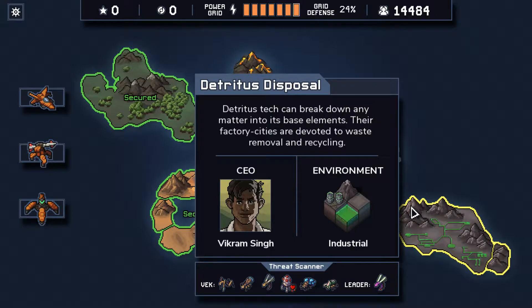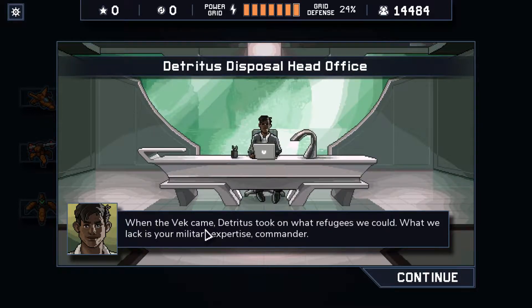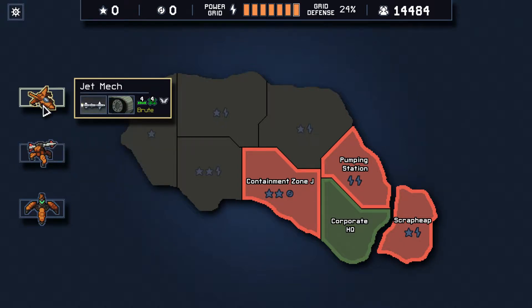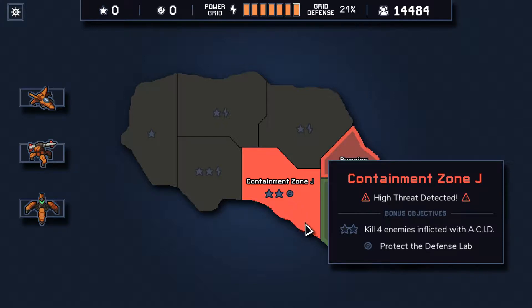I don't believe you guys have seen Detritus yet before. They have a lot of acid-themed stuff in here. When the VEC came, Detritus took on what refugees we could. What we lack is your military expertise, Commander. I think these mechs are supposed to be from Detritus - maybe they're from Pinnacle because we have shields on this guy. Smoke certainly sounds Detritus-themed. So there's two hard ones here. If we really wanted to we could get over this easy one, but I don't plan to. Because reactor cores are great.